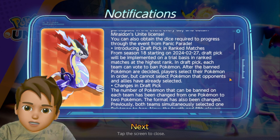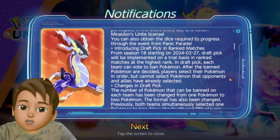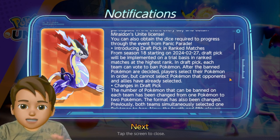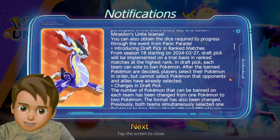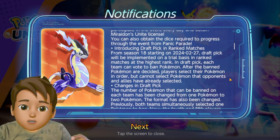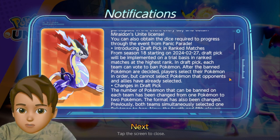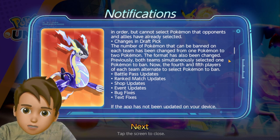Players cannot select Pokemon that opponents or allies have already selected. For example, if the opponent team selected Mewtwo X, you cannot select Mewtwo Y. Similarly, if either team has banned a specific Pokemon — say your team banned Urshifu — neither your team nor the opponent's team can select Urshifu.